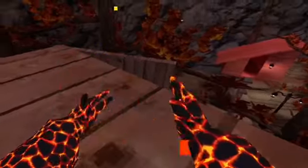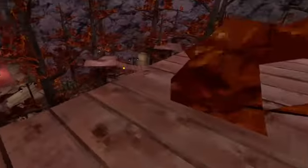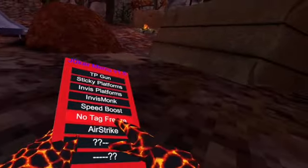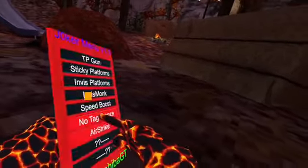Invismonk — pulling the trigger you turn invisible. Speed boost — it does speed boost stuff, though the speed boost was a bit off. No tag freeze — this is already automatically on whenever you use the menu.